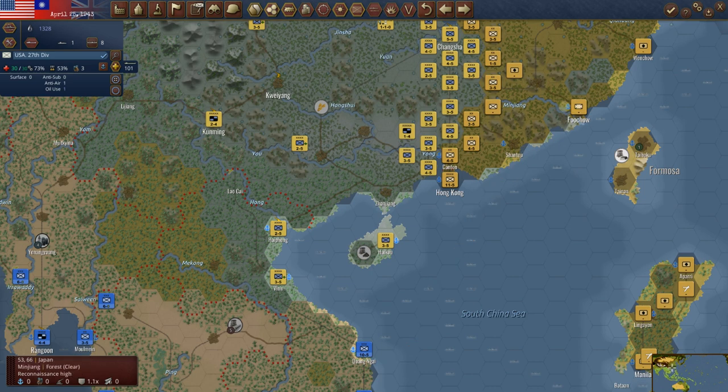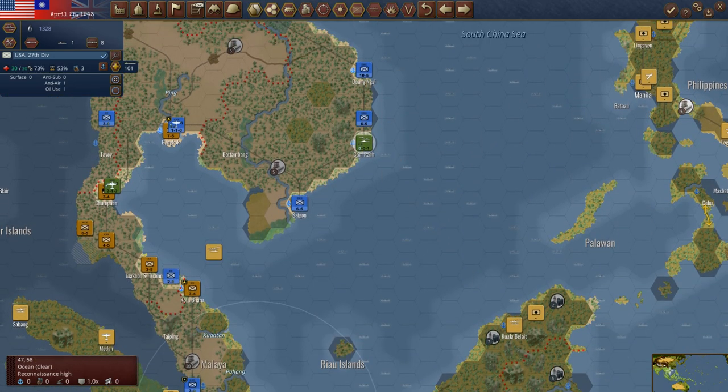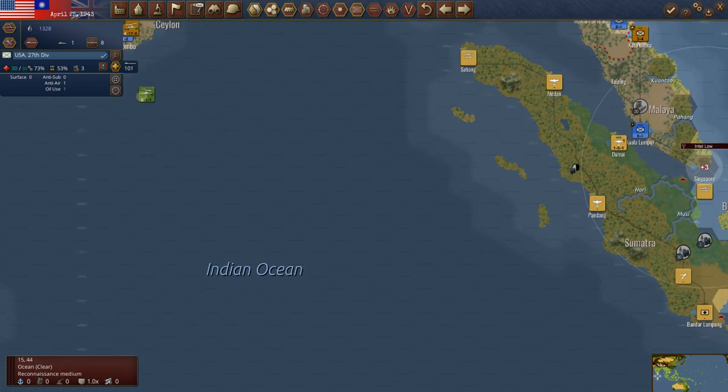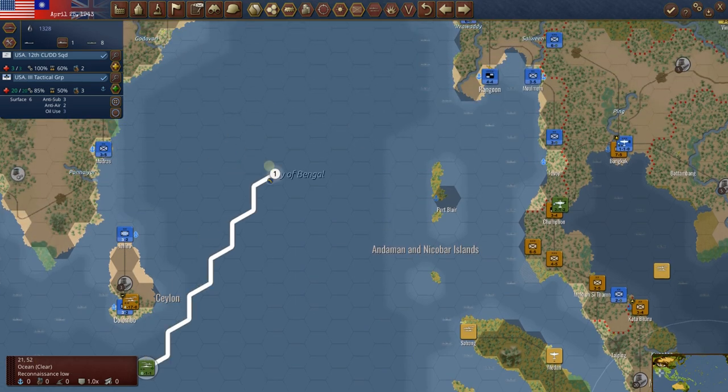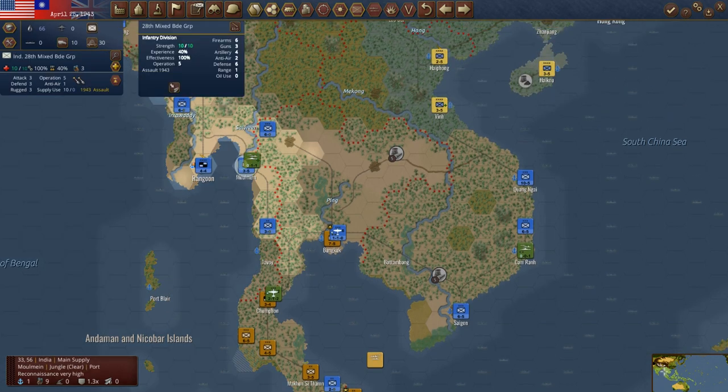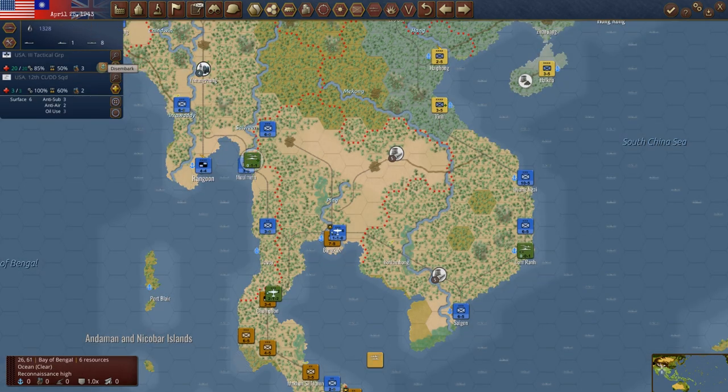They would still be getting supply out of Fuzhou. So do we wait and get another American unit ready to go? Let's see what we've got here. We've got a third tactical group, so we've got another air unit that can come in here. Let's just put them into Tavoy. I don't like to leave air units unguarded — the other players have made that mistake a few times. So let's just go here; there's no reason to be taking chances at this point.